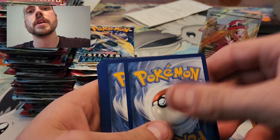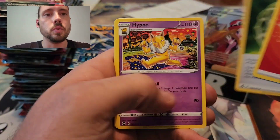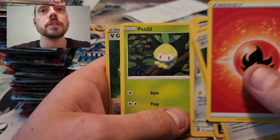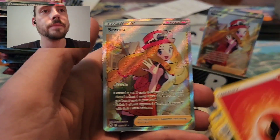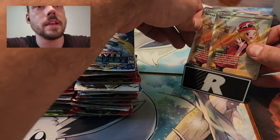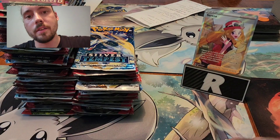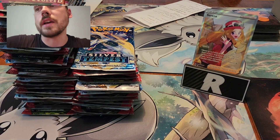On to Silver Tempest — show me that Lugia Alt Art. Cool Trainer Ryan opened 36 packs from these and got three Lugia Alt Arts. There's not a double banger here, but what do we have behind? Two Serenas. That is absolutely insane — I think that's the second best card in the set. The Full Art Serena. We'll just leave one of her up there. That is absolutely nuts.